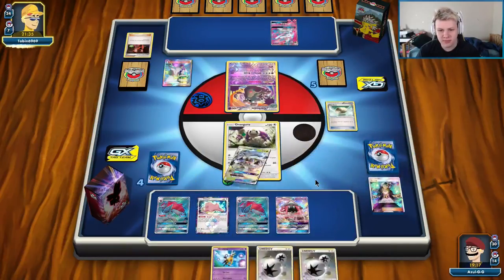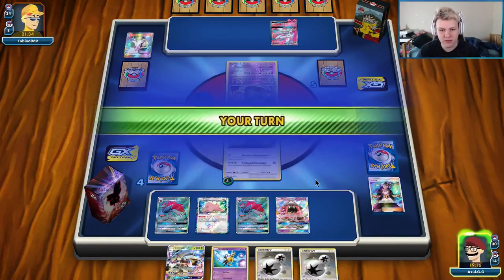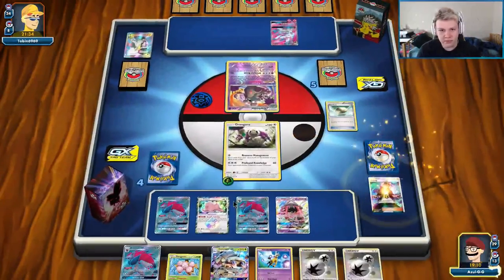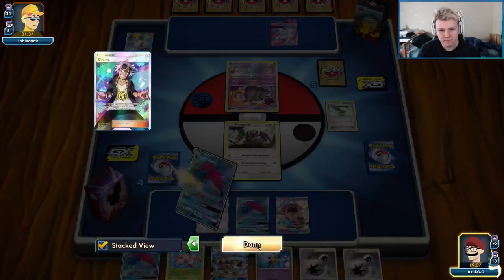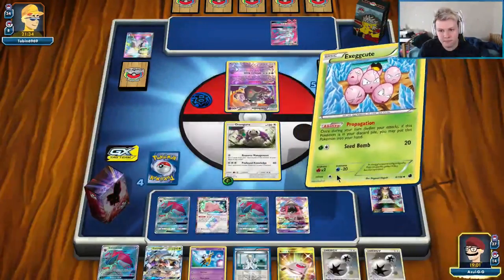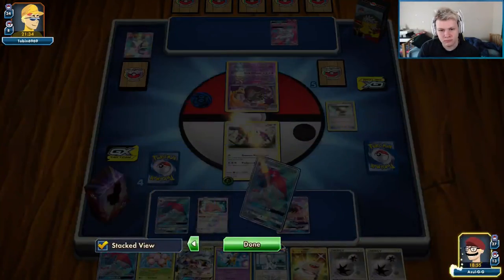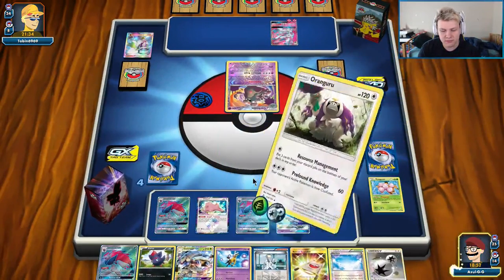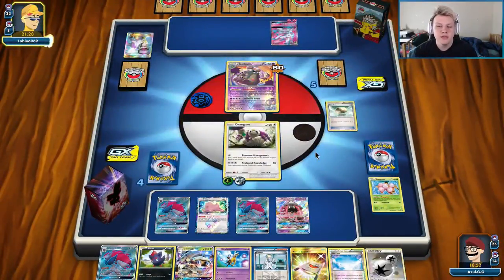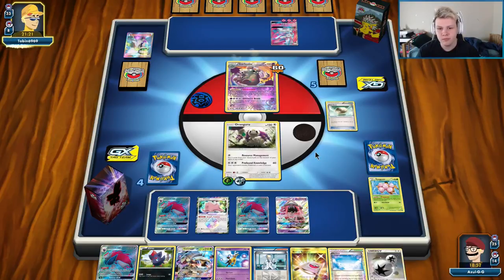We don't want to thin our deck too hard because then we run the risk of Handiwork doing a lot of work. I might just actually Profound Knowledge this turn — I think I'm just going to Profound Knowledge. KOing this Garb seems fine. We're going to do a couple trades, we're going to leave the Ditto open — we don't really want to evolve the Ditto. We'll trade this. I think Profound Knowledge is probably the play, and then he KOs it and then he could KO us — probably not going to KO us though.